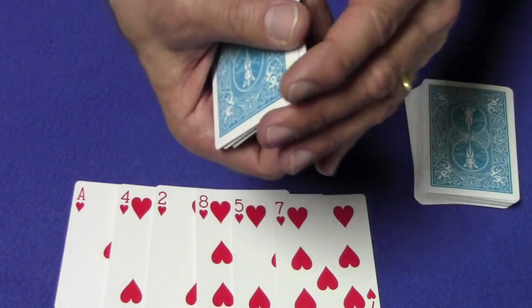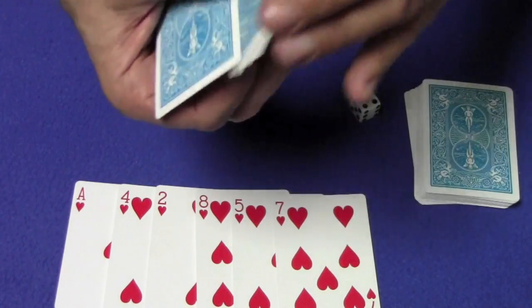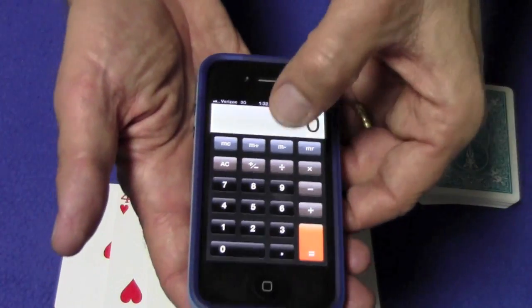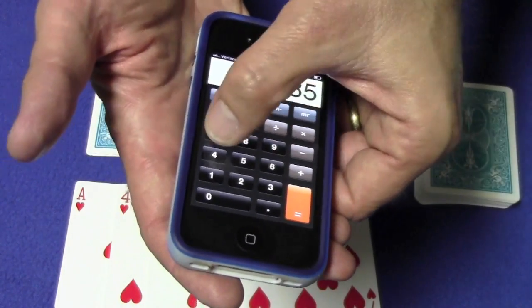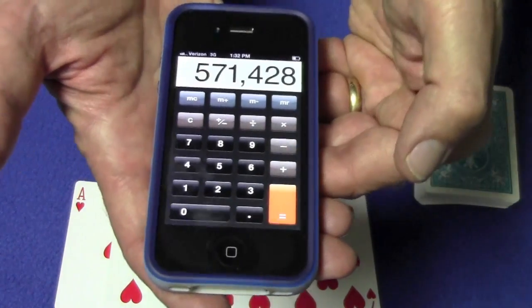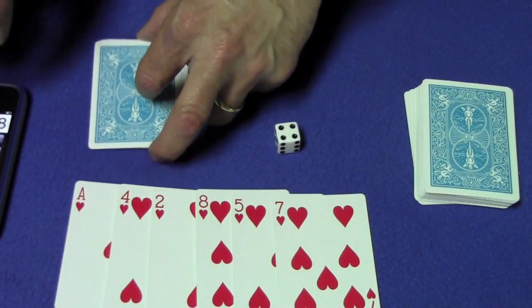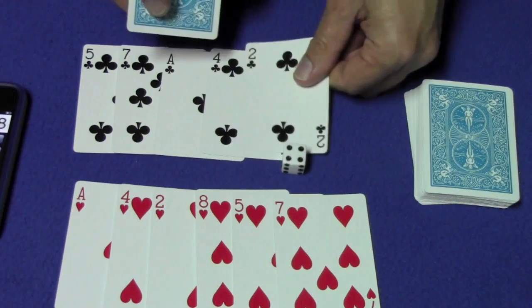So we're going to multiply it by four. I'm going to give these cards a little bit of a shuffle. Let's take the calculator now and multiply one, four, two, eight, five, seven times four — equals five hundred and seventy-one thousand, four hundred and twenty-eight. And the number that I predicted was five hundred and seventy-one thousand, four hundred and twenty-eight.